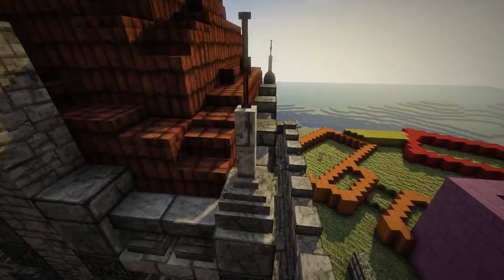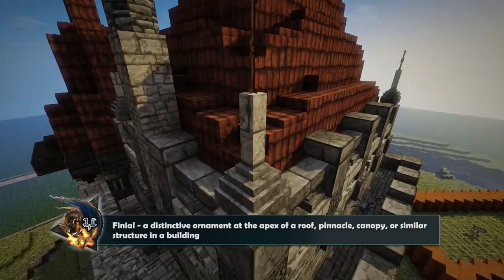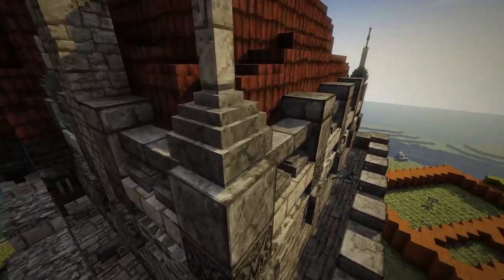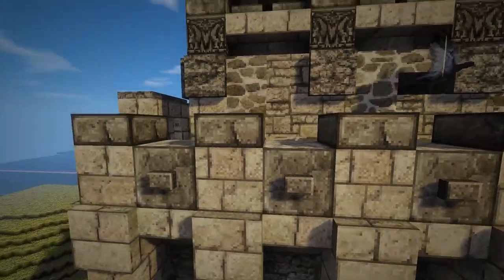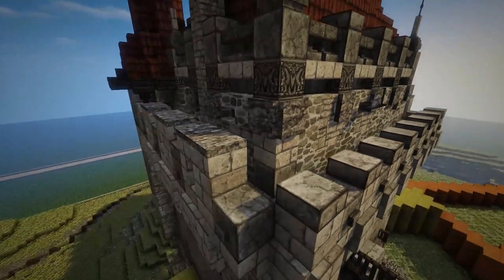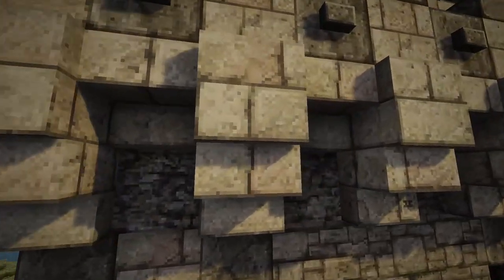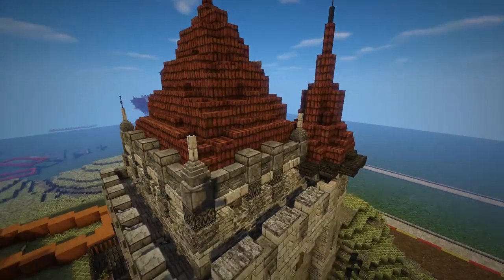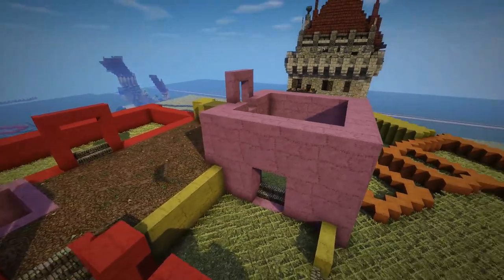There are a few technical terms I want to share. This right here is a finial — the spiky, artistic stone mounts placed on top of merlons. Merlons are the outset parts of the battlements, while crenels are the insets. These here are machicolations, and underneath are corbels — the stones that support the machicolations. So your technical terms for the day: finials, merlons, crenels, machicolations, and corbels. I'm sure later in the series we'll cover more.